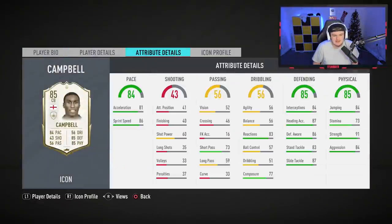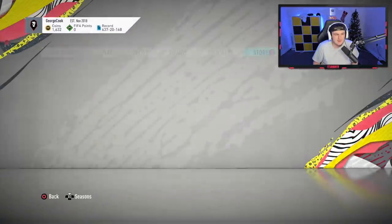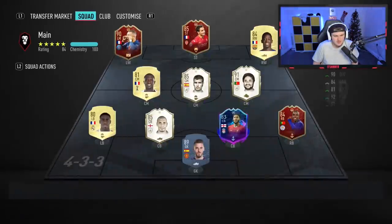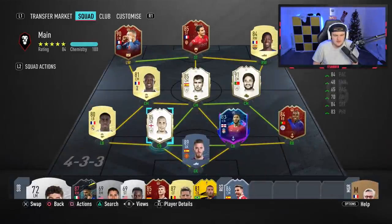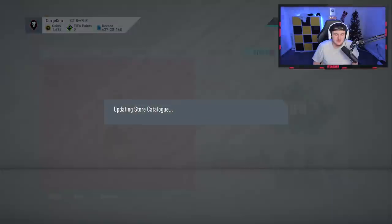Actually, I can't fault these stats at all. It's just that his dribbling and balance aren't great unfortunately. Let me have a look at what George has already got for the centre-back spot. He's got Rio Ferdinand currently. Is that an untradeable Ferdinand? If it's not untradeable, then that might be good. It is untradeable. So he's already got two untradeable centre-backs — that's unfortunate. We'll quickly open up his two-player pack as well.